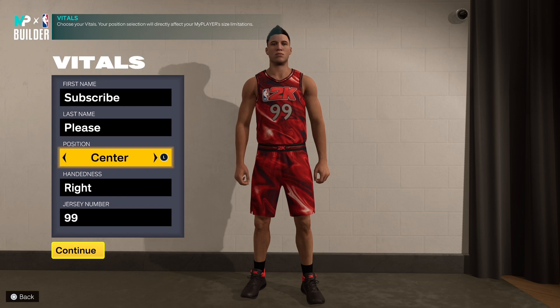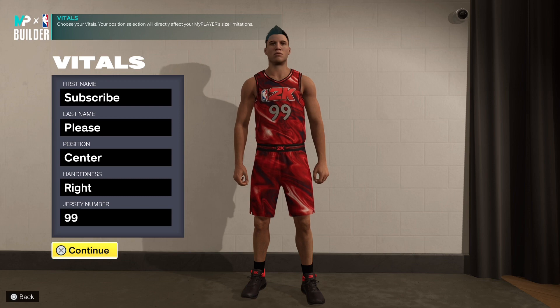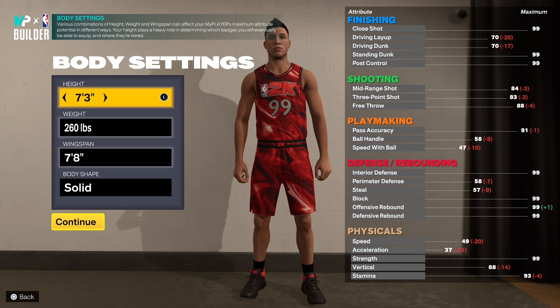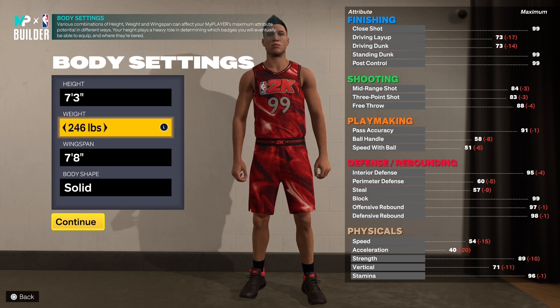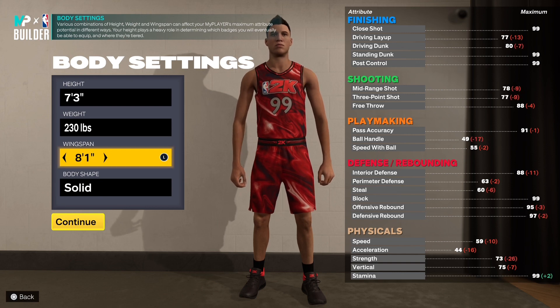Just put your name or whatever — center, the hand, the list, doesn't matter, and the jersey number does not matter. After that, we're going to go on to the height. Obviously it's a 7-3 build, so 7-3. For the weight we're going to go 230, and for the wingspan we're going to go 8-1.